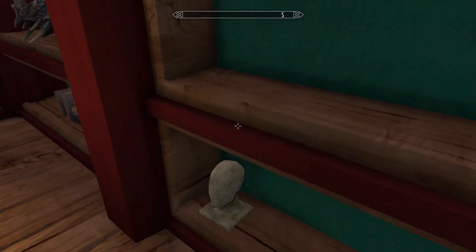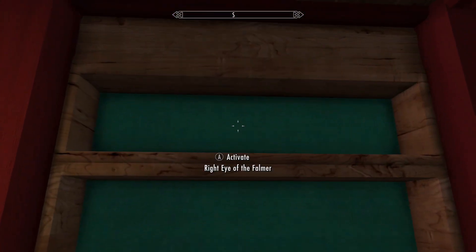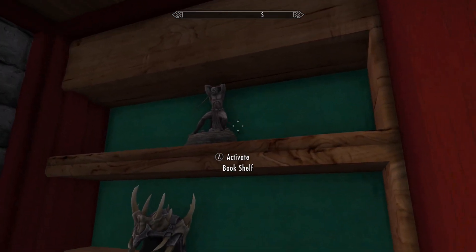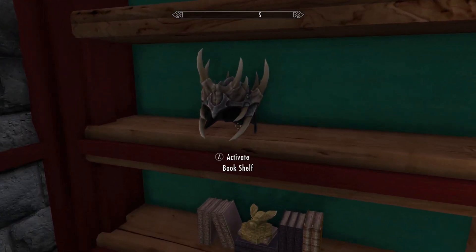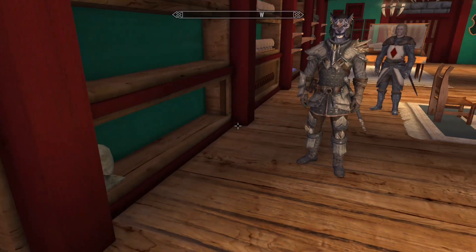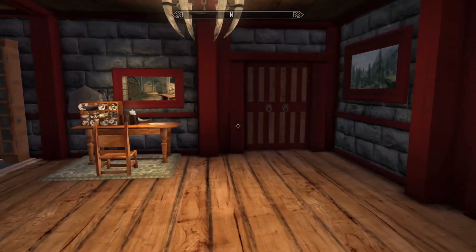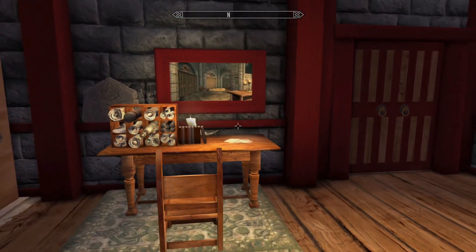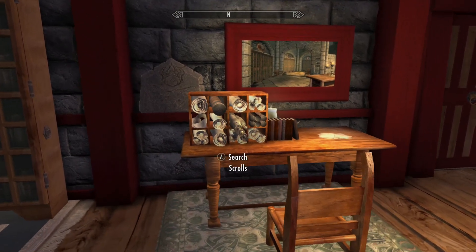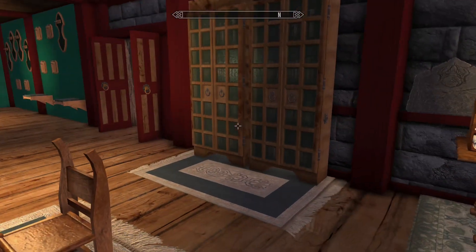I'm guessing that's the Thieves Guild shells — that populates when you're right out of the farm and all that. Queen Bee statue and all. It's just way too much. You get next to something and we get a frame rate drop.